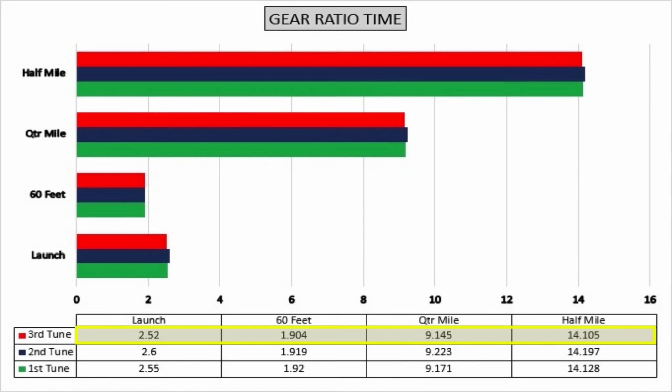The third ratio seems to be the fastest, but look at the battle between the first and second tuning for time. They both went back and forward on the distance markers. From about 60 foot, one was faster, then when you get to the quarter mile, the other one jumps in front.